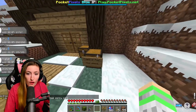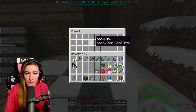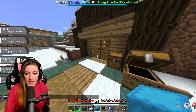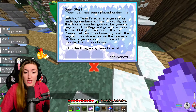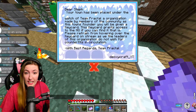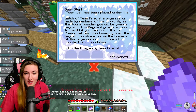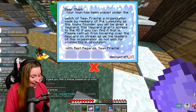I have a message here. Friend or foe? Your choice. Snowmail or light blue shulker box? I'm going to open this. Snowmail. Dear Steph, your town has been placed under the watch of Team Fractal, an organization made by the members of the community. As this town's founder, you'll be given a key card. This key card grants access to the HQ. If you can find it — please refrain from hovering over the key card on stream, as the leaders of this organization do not wish for counterfeits to be in circulation. Deoxy, thanks for that.